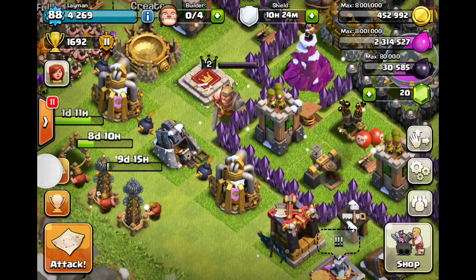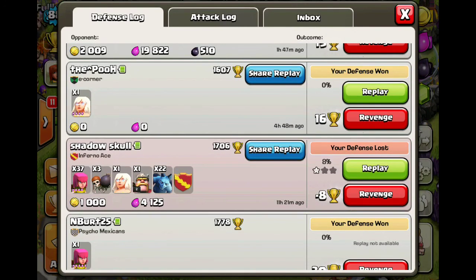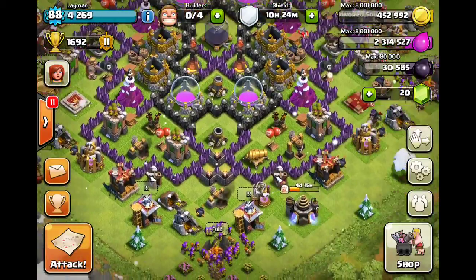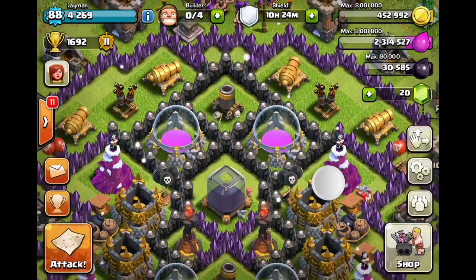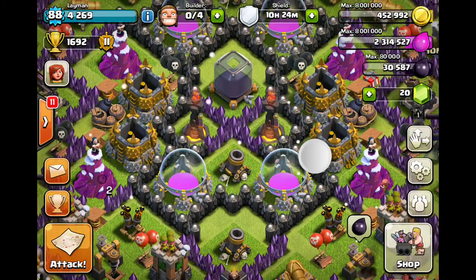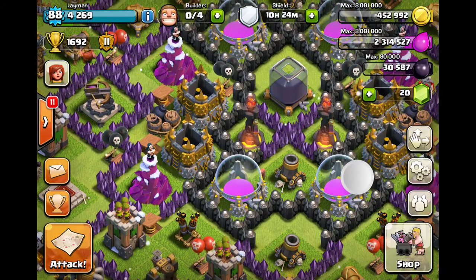I wish I had a good defense to show. Why would someone use a healer? As you can see, the mortars go down the center so they can provide covering fire from all positions, and they're also really hard to get out quickly. Plus they're protected by an Inferno Tower — at least one of them — providing air support.